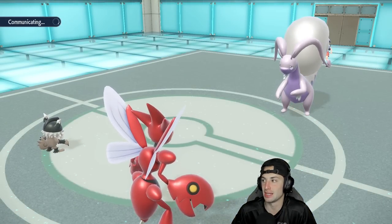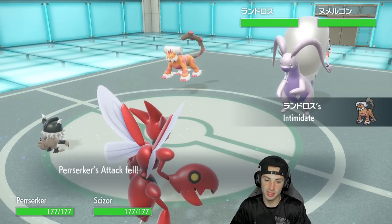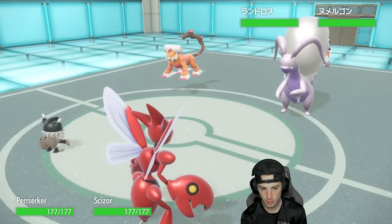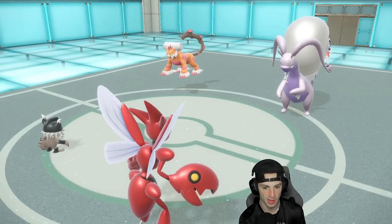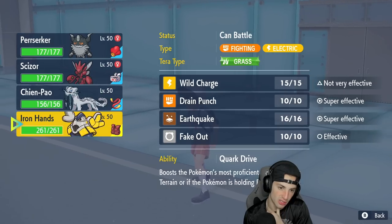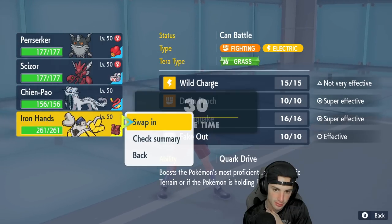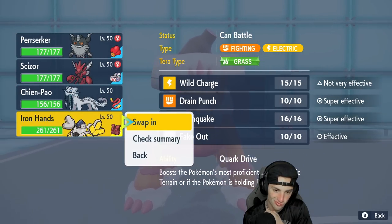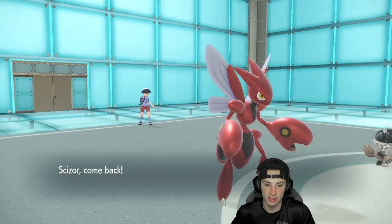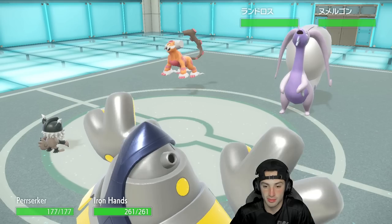At this point I have to hard swap Scizor out, and he gets off a free Stealth Rock. I don't like that one bit. I do have Swords Dance on Iron Hands which could help. The attack drop is a problem — Steely Spirit will definitely help. I might just Taunt Goodra next turn with Berserker so it can't set up defense boosts, then swap Scizor into Iron Hands. He wastes the Tera on Grimsnarl — I swap Iron Hands in, nice.